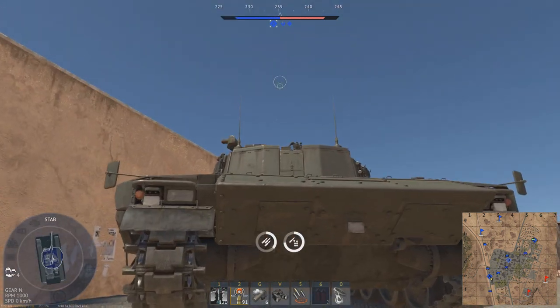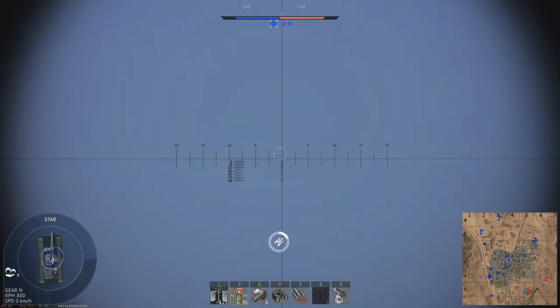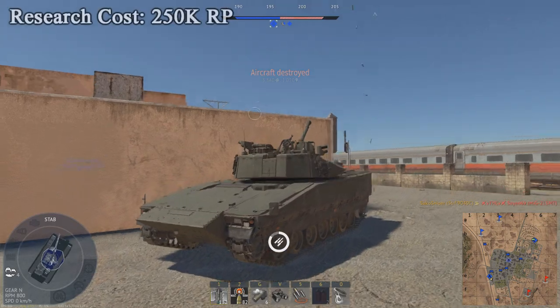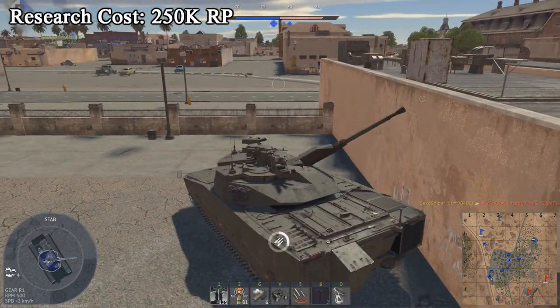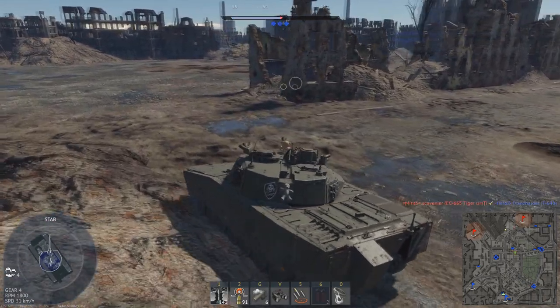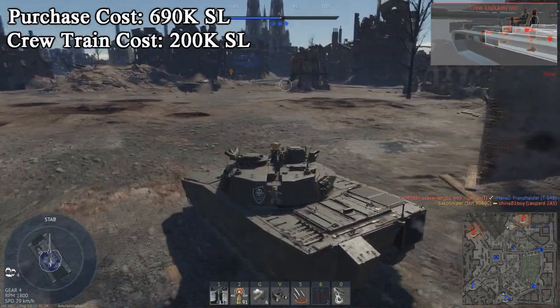Starting as always with the basics, today's vehicles are all rank 6 and are located in the Swedish tech tree. Being rank 6 tech tree vehicles, they will only be effective at researching other vehicles between the ranks of 6 and 7. All of these tanks require you to grind out 250,000 research points in order to unlock them, and they all have the same cost price as well as the same crew train cost, with 690,000 Silver Lions and 200,000 Silver Lions respectively.